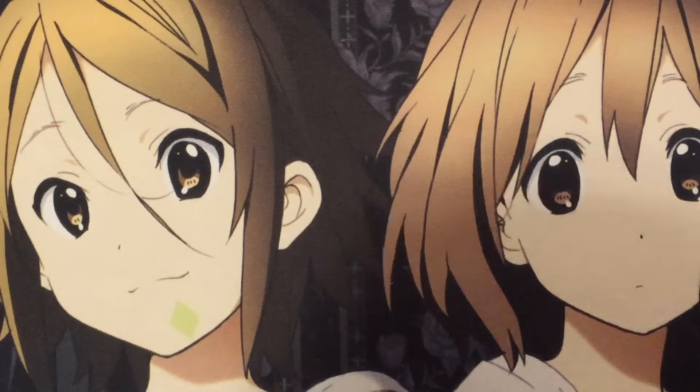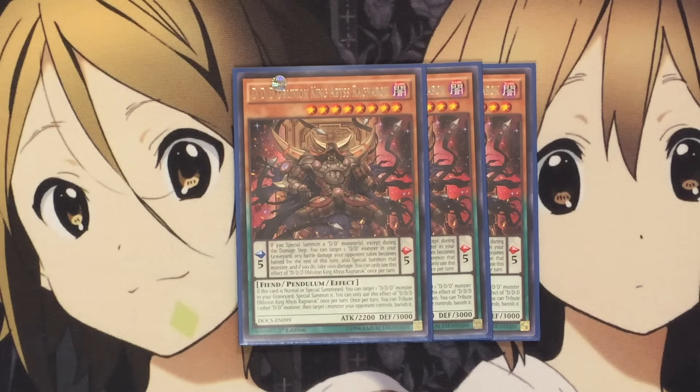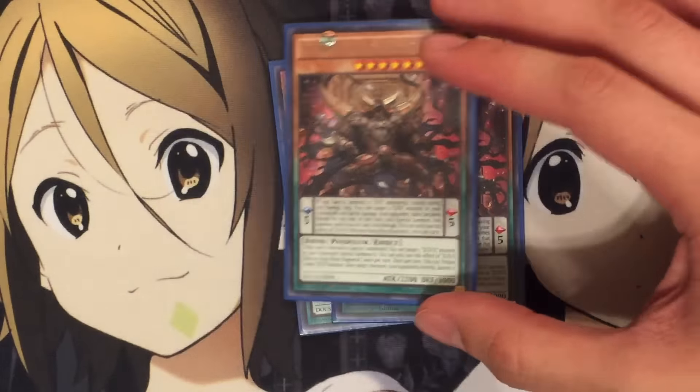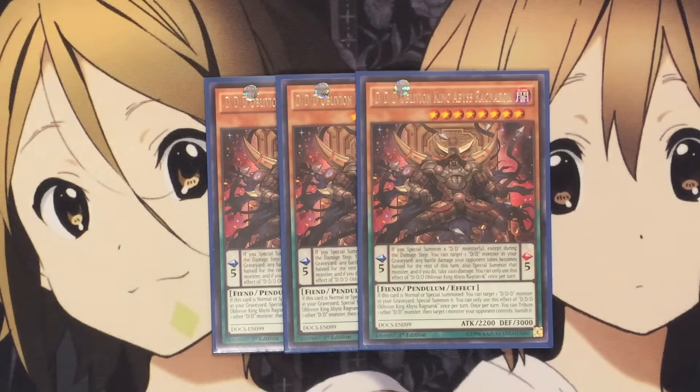I run three DDD King Abyss Ragnarok. He's your main Pendulum of the deck — very good, very easy to get out. If this card is normal or special summoned, you can target one DDD monster in your graveyard and special summon it. You can only use this effect once per turn. And once per turn, you can tribute another DDD monster to target one monster your opponent controls and banish it. Along with easy Exceed summon plays after you Pendulum Summon him, you can possibly special summon another monster like Burfermet. He has great stats just to sit on as well.